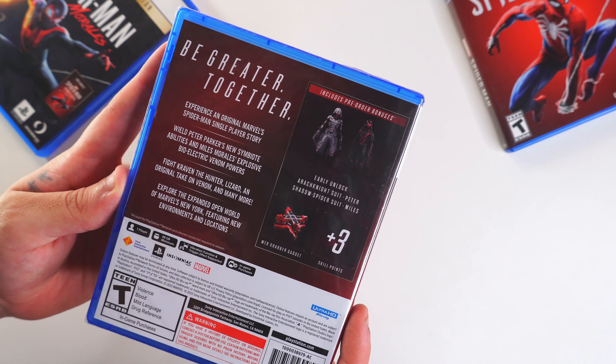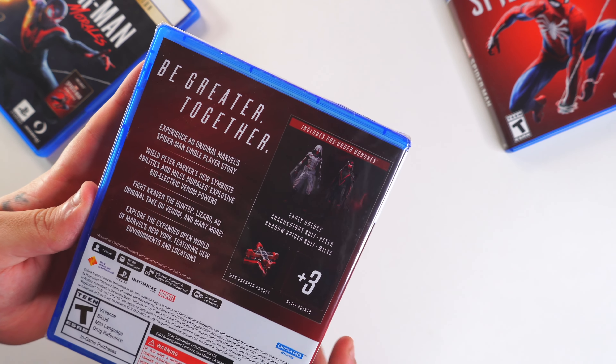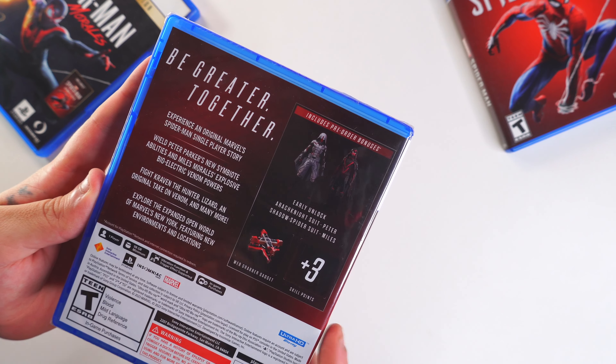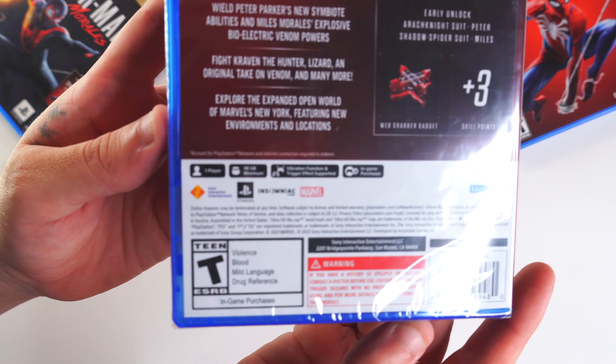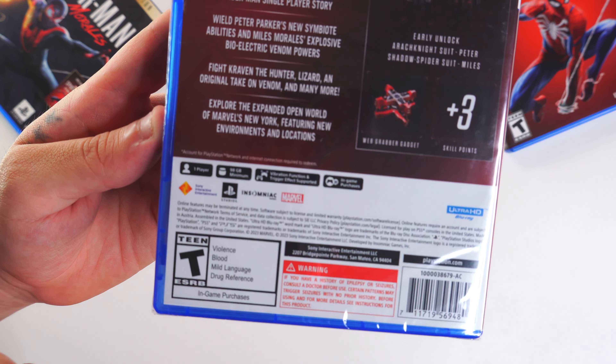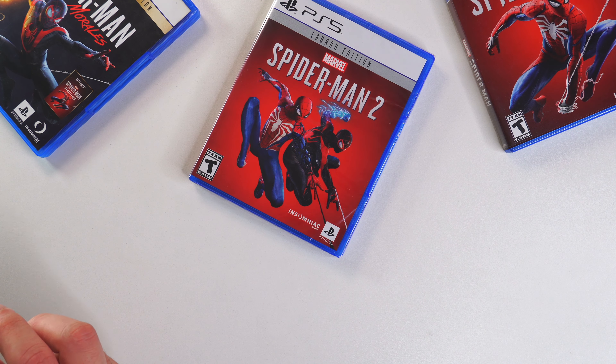This does include a pre-order bonus: early unlock for the Arachnid Suit and the Shadow Spider Suit for Miles, a Web Grabber gadget, and three skill points — which is really cool. And right here we have one player, 98 gigabyte minimum download, so that is a hefty requirement for your SSD. Make sure you guys have that storage available.